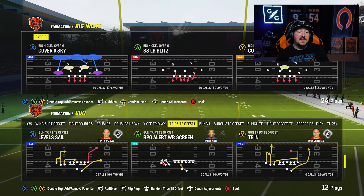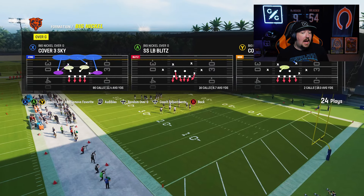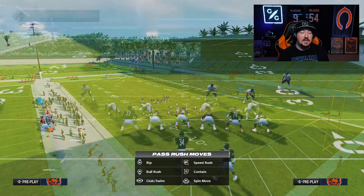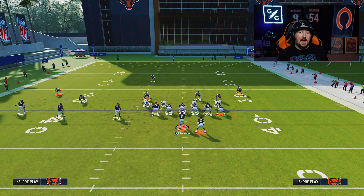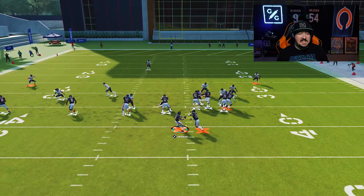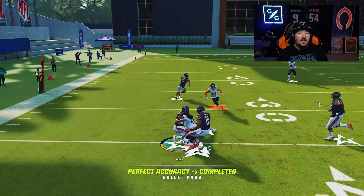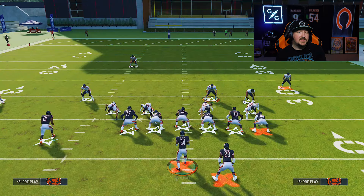Here's another example of an RPO — this one being an outside wide receiver screen, which is not a bubble. I'm going to run this exact same concept: if I'm expecting the outside receiver to catch this screen, I'm just going to man up Ed O'Neill on him. That way when the ball is snapped, you'll see that he's going to fly out there unblocked and be able to make this particular tackle. This is a universal conceptual tip.